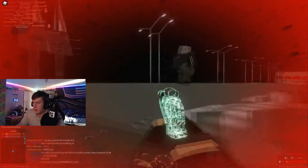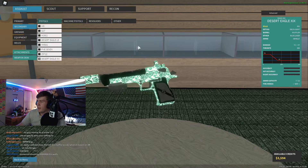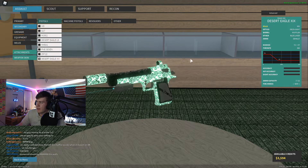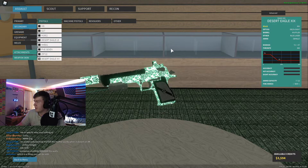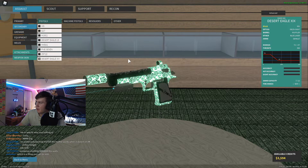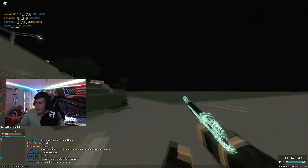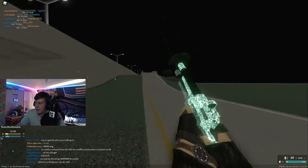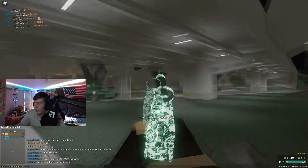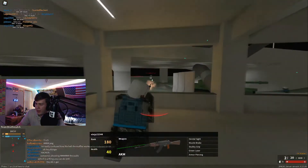For attachments, I'm running a Delta sight — optics are kind of personal preference, I use the OKP a lot. I run the muffler for a barrel; I don't know why but it feels really good to use so I've just been sticking with it. Then a blue laser, and no ammo. I rarely run ammo and I'm just not gonna mess with it — it's one of those things I don't care about.